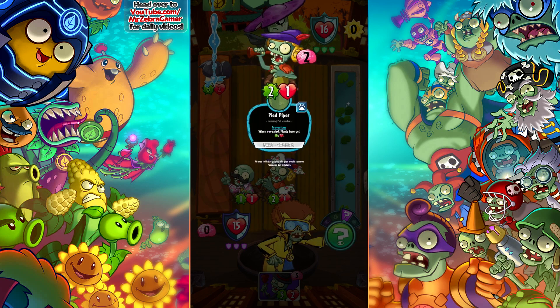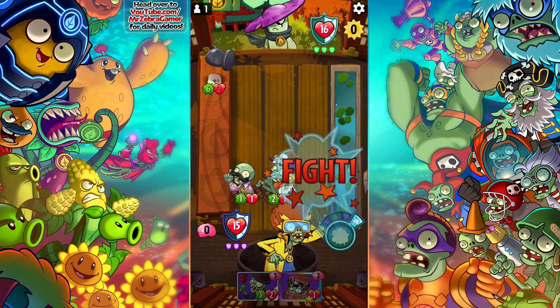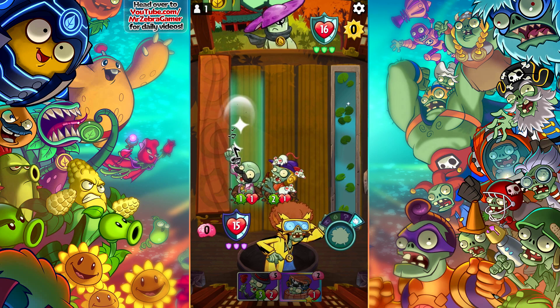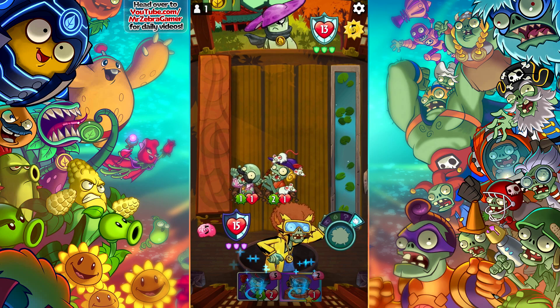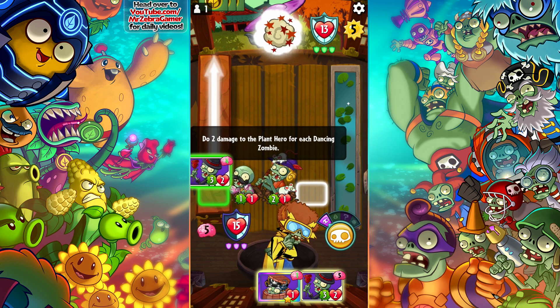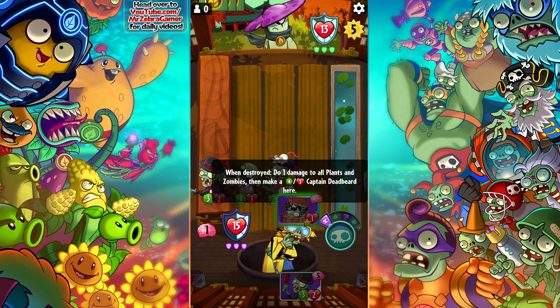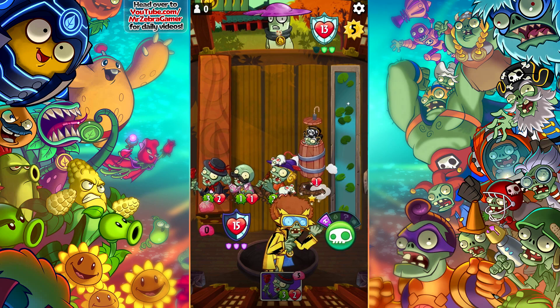Also, is this guy a dancing zombie? He is — he's a dancing pet. So there we go. Not bad. Throw that out, activate. It didn't even activate the shield, which means I don't really want to throw this out this turn. But now I could. We'll do it — it'll activate the shield. Maybe that'll be worth it. I'll just throw this out.